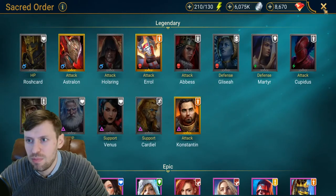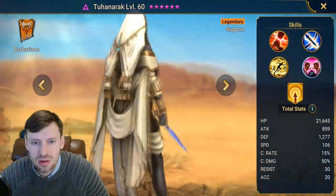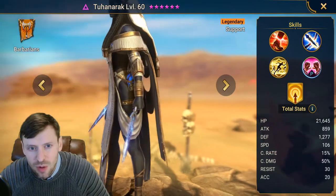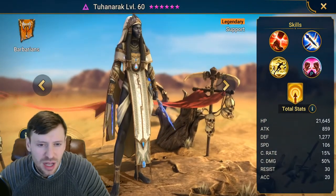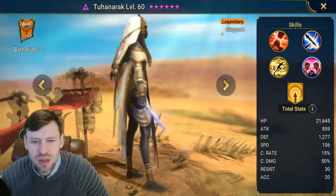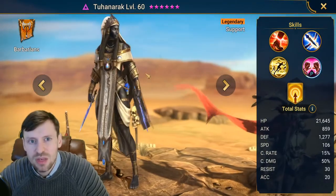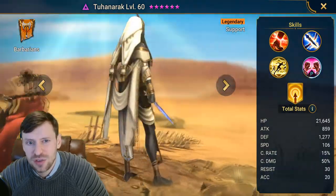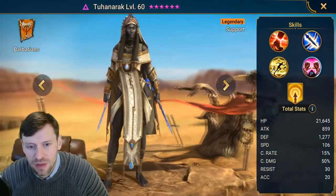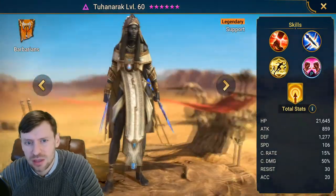Let's have a look at Tuhanerak, my sexy Egyptian queen. She's a beautiful woman — she does like to show a bit of leg. No cleavage going on unfortunately. She's quite attractive but I'm disappointed with her clothes — they could have made her look a bit more colorful. She's very bland, just sort of two-toned. Normally Raid do a very good job on the skins for their champions, but this one feels a little lackluster. I prefer when their female champions show a little more flesh — she's too covered up for my liking.